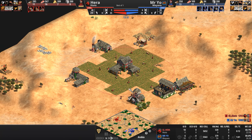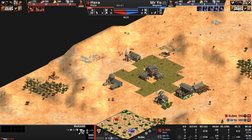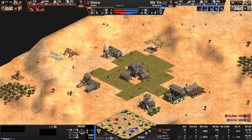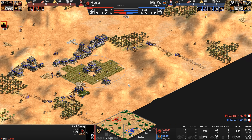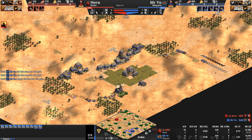A fantastic time to zoom out and see what they're doing back home. Hera has an archery range, barracks, stable, and a blacksmith. Mr. Yo has a blacksmith, archery range, barracks, and market — no stable for him, just like there are no houses for Huns. Hera continues to have map vision while Mr. Yo doesn't know what's going on — he's busy housing himself in with four different construction projects, leaving the front open.